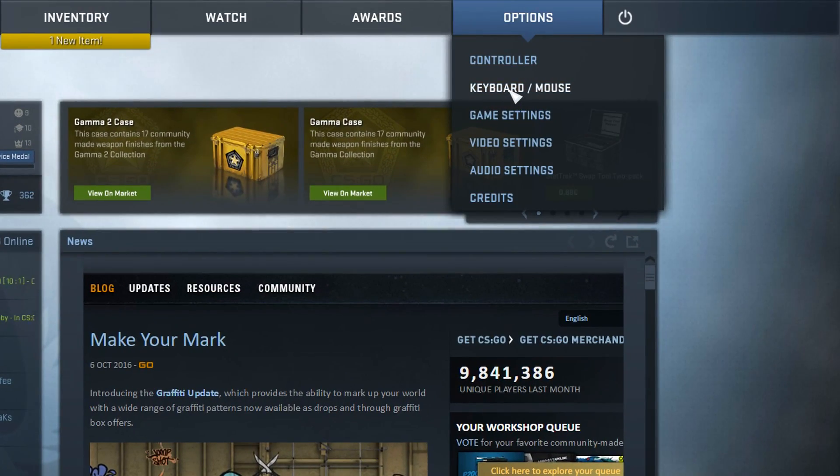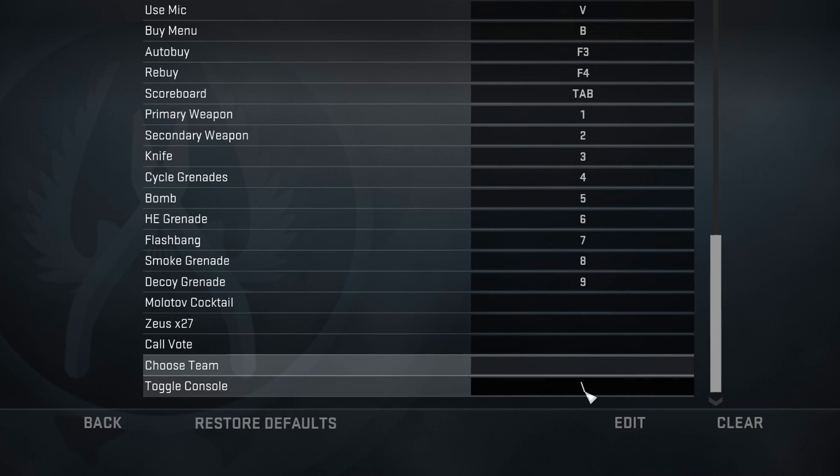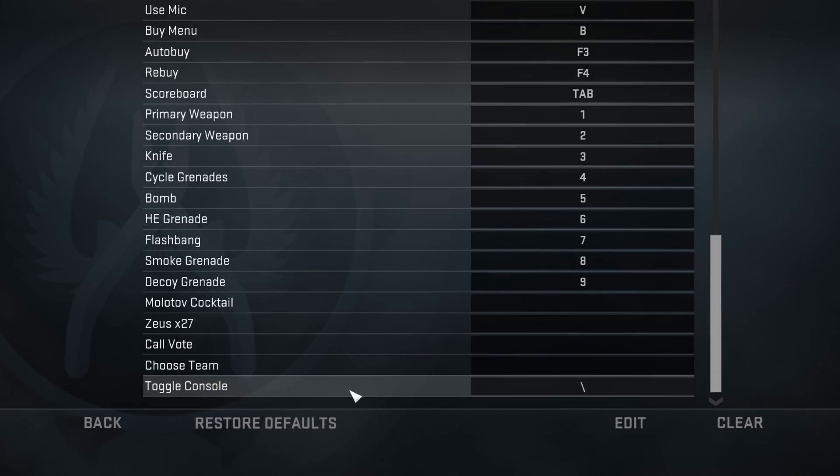Now go into your options menu, keyboard and mouse settings, and scroll all the way down to toggle console. Here you can assign a key you want to open and close the console with. And that's it.